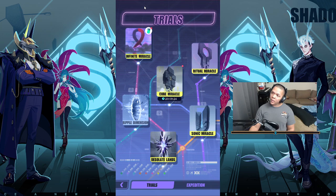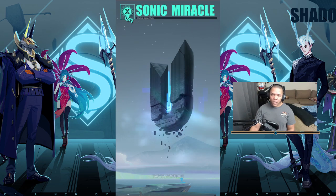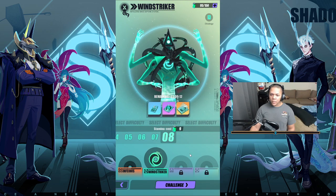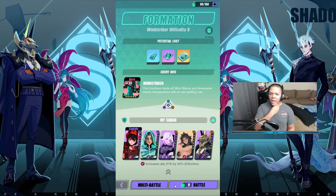We're doing Sonic Miracle, Wind Striker today. The main thing about Wind Striker that you have to know — and it's as simple as possible — is that as long as you hit him for AP reduction, you are going to demolish him. As long as you have Sander or any unit that kills his AP on a consistent basis, with the slow debuff — you can get that from Dahlia — he'll never go.